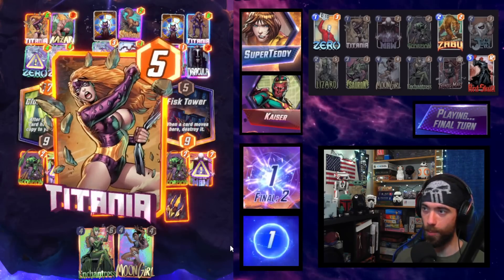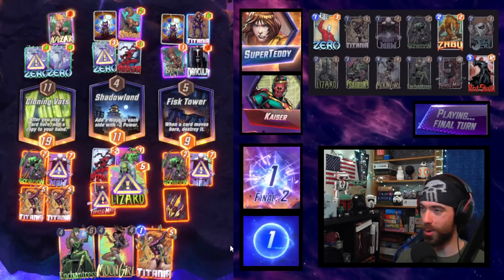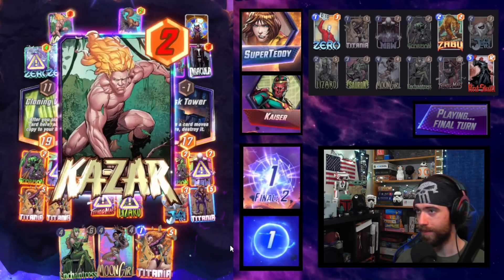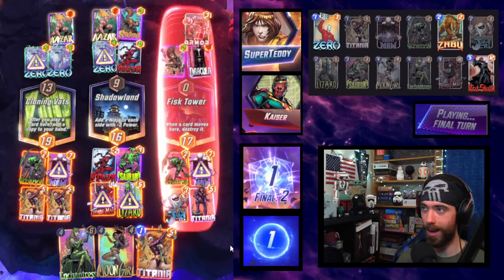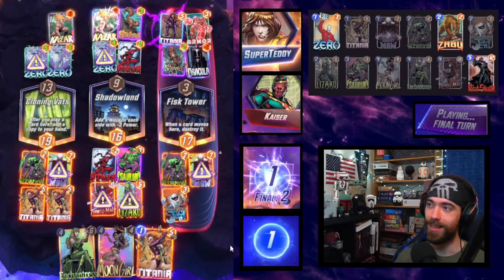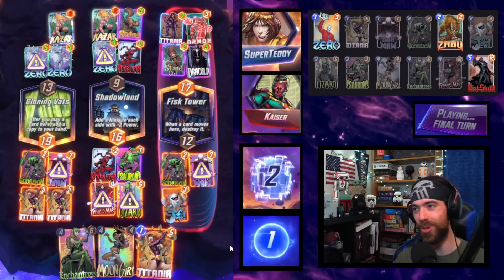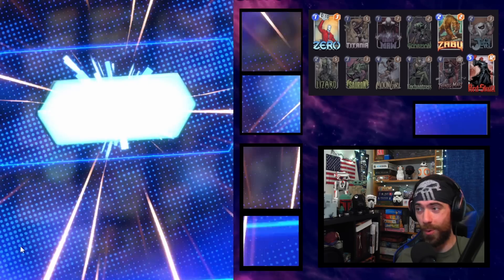Are you a good sport? You're gonna show us the final play. Plays the double, we lock up the cloning vats, lizard goes up 16 to 4. The second Kazar — that will not be nearly enough armor, Dracula to finish. Looks like they're gonna be able to win. Not a unanimous victory. This is looking amazing, it's a beautiful board.